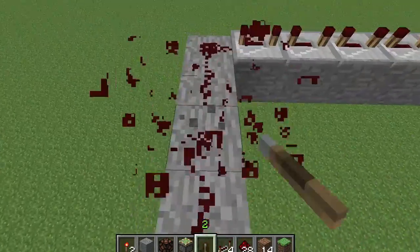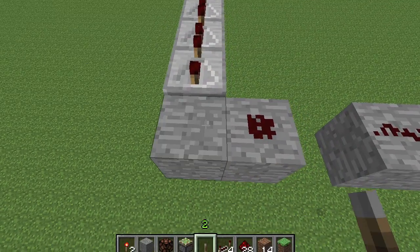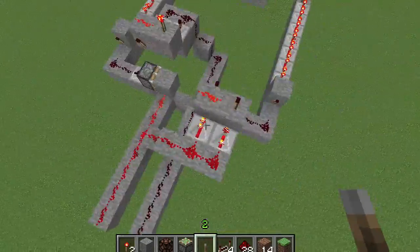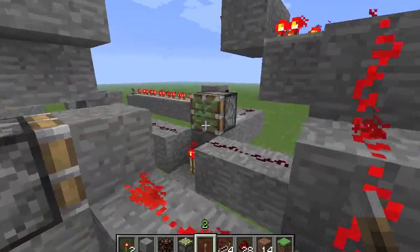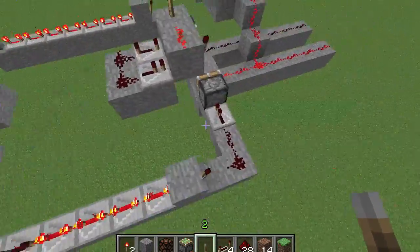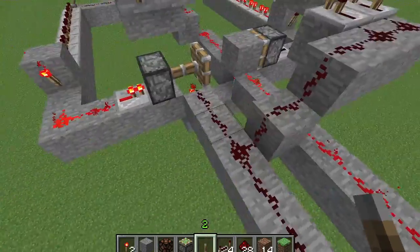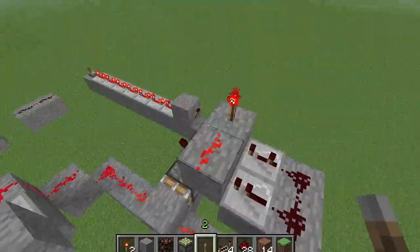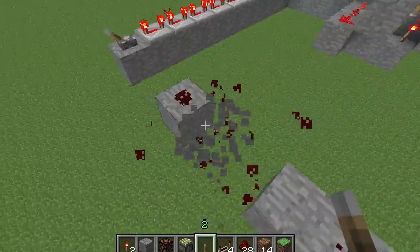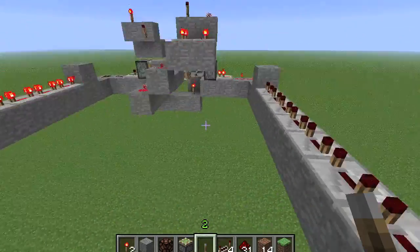So if I trigger this, what happens is it pulls back but it has nothing to pull on, so it doesn't trigger this one's output. But when we come over here and turn this on, it relinquishes its control, pushes it forward, triggers the falling edge detector — because as this signal turns off this is now able to fire — and it pulls it back and now this side's on. So it basically takes the first one in and lets it have control, but after it relinquishes it, it allows the other side to take control.